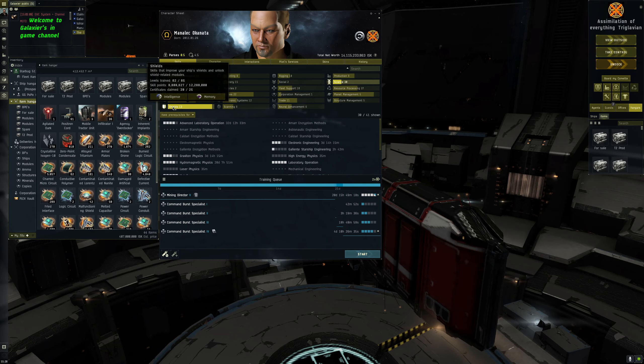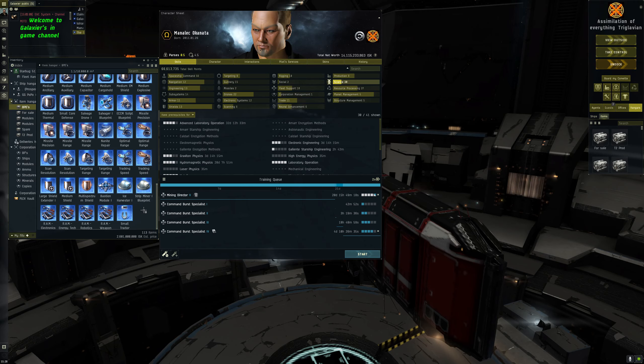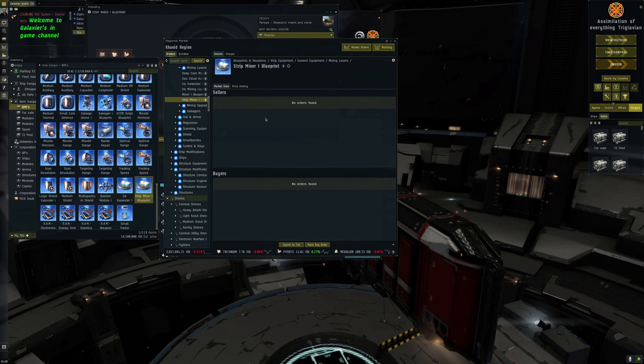For a new player, getting blueprint originals can be a big deal. So if you're going to look into getting into industry manufacturing, while you're doing manufacturing it is also good to get into blueprint research. What we're going to look at today is a strip miner blueprint. You can get these off the market - not in this region because it's quiet, but if you go to a trade hub you can find these blueprint originals on the market.